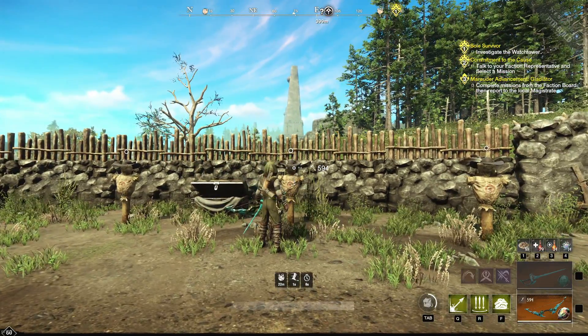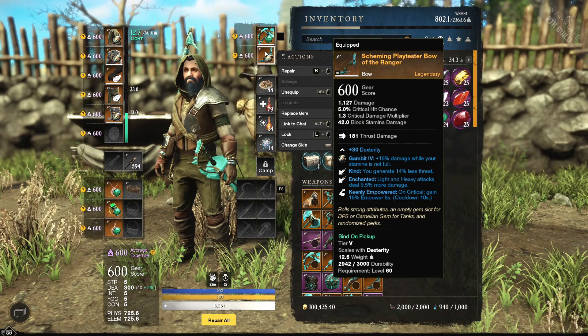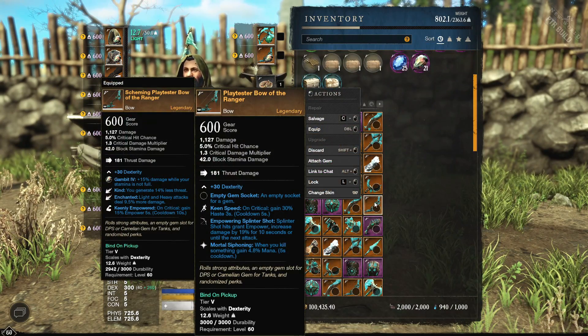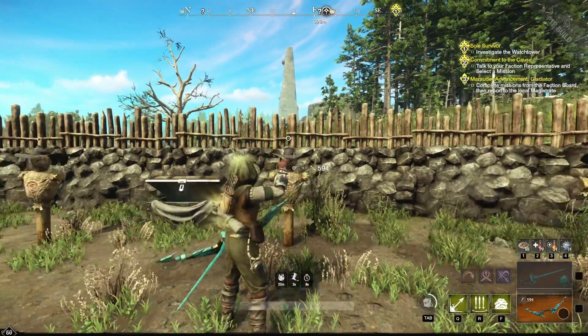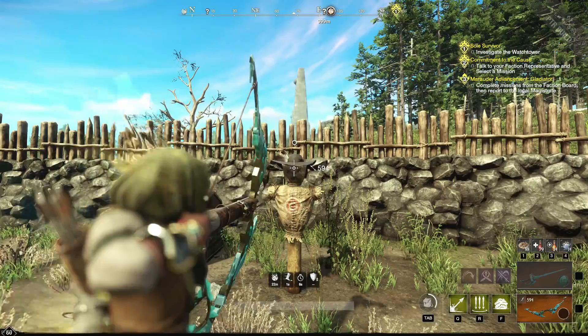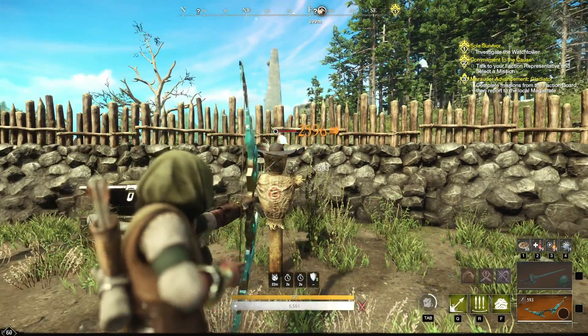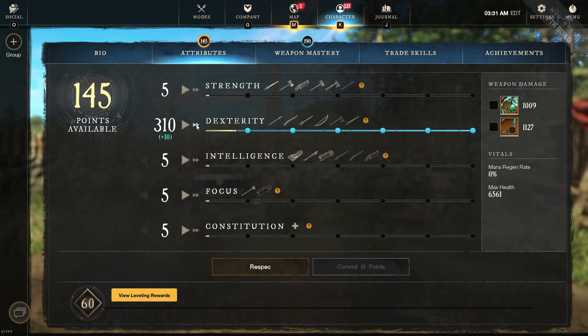You can see here we are at 300 dexterity. Our bow is enchanted with Empowered, so let's find one without that to make the test cleaner. Okay, this is going to be our baseline — we're going to hit it in the head and we got 2596. That's a really good base stat. Now let's go up 50 points.